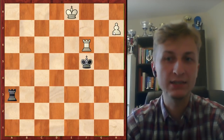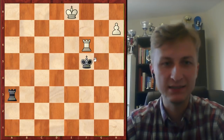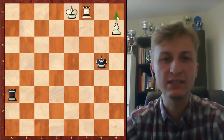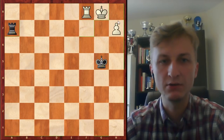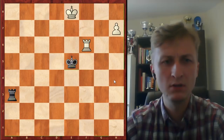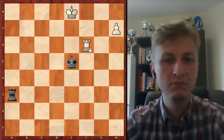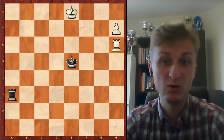Black actually has to take now. If black doesn't take, it's going to be Rf8, the pawn is coming. If it's check, king goes here. If it's check, king goes here. The pawn will promote. And if on Rf6, king goes to e5, then rook goes to h6 — the pawn will promote.